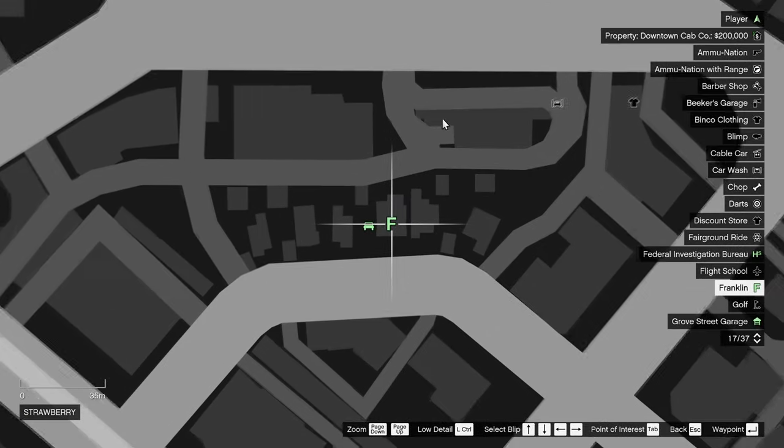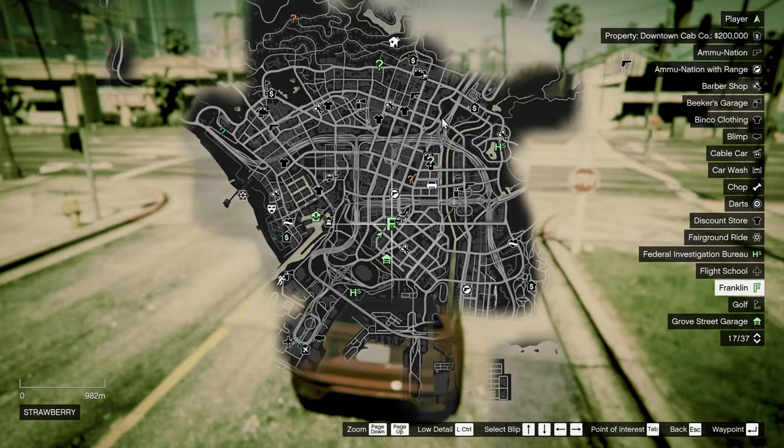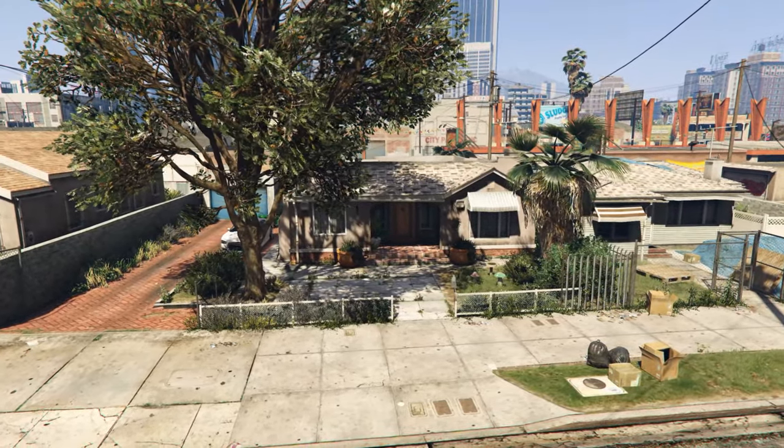To get this special vehicle you need to be on a mission called Hood Safari, which is marked on the map as F-Ladder and can be found at Franklin's own house. This does not work with the mission replay.